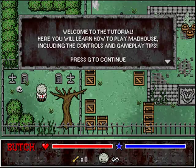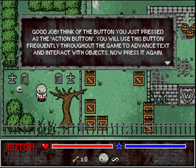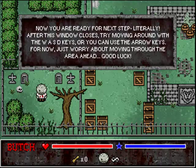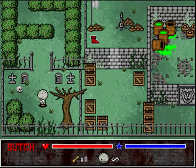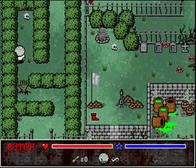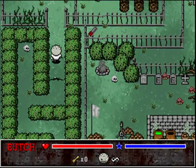Welcome to the tutorial. So we have our G button which I've mapped to the thing. Alright, look at us, we're moving! It's like a game that I've played before, where moving exists.